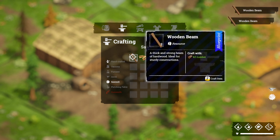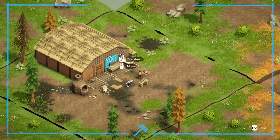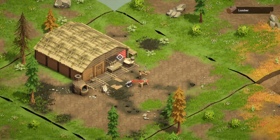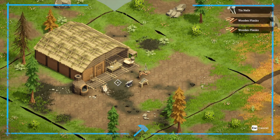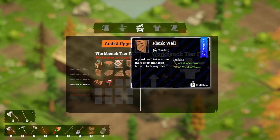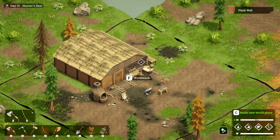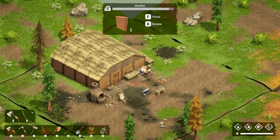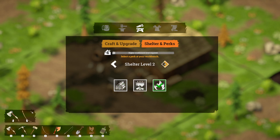We need wooden beams and wooden planks for the next set of walls. I'll do another five, though I think two or three might be enough. Let's carefully tear down the remaining log walls — tear that one down, and that one too. Now placing the new plank walls: one here, one here, and one here. That was just enough — we're at level four shelter!